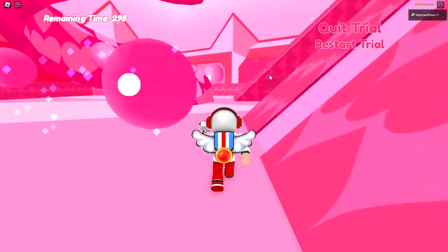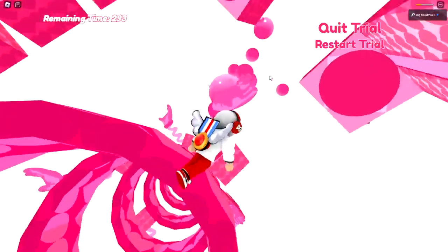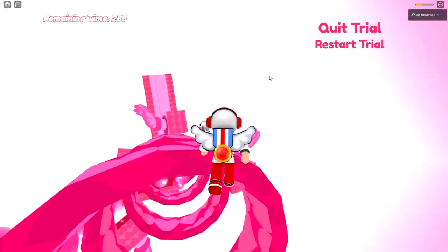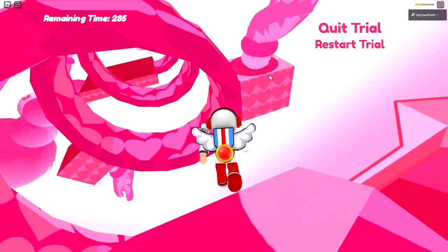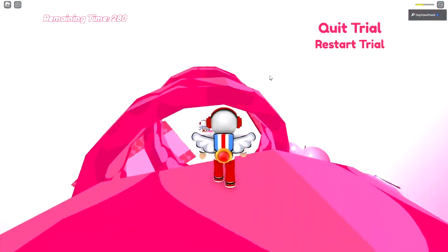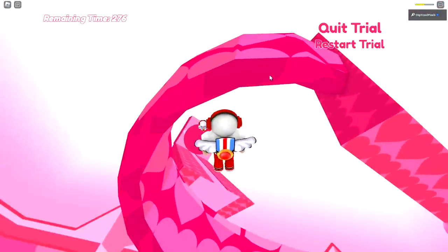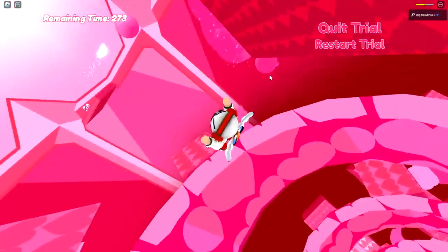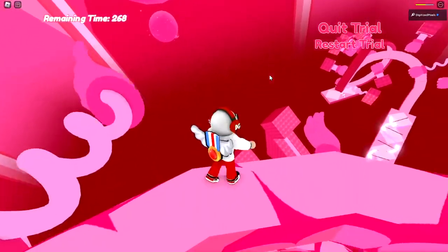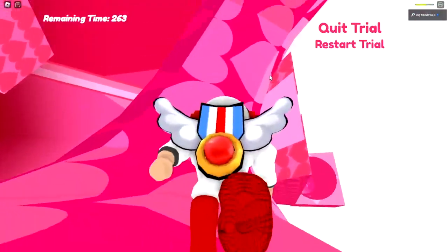There are some spots where you can actually just climb the spiral side until you bump into pretty much an invisible walkway. Once you get there, you might be able to navigate like this. You don't need to do anything fancy, but you do want to get to the pink platform right above.